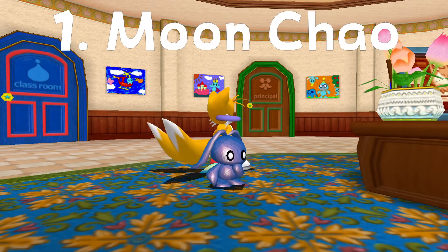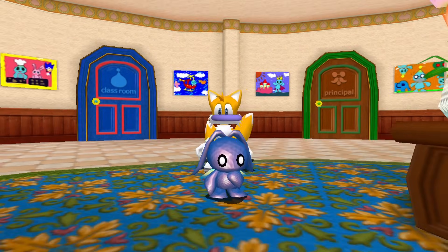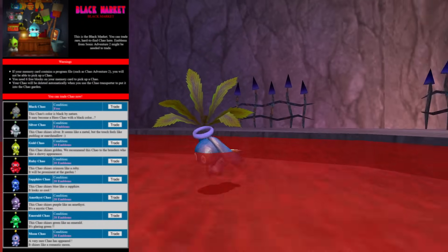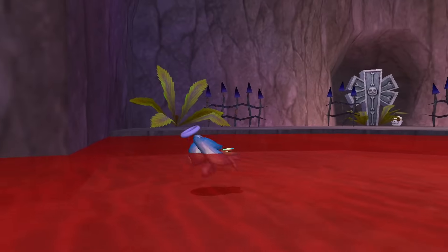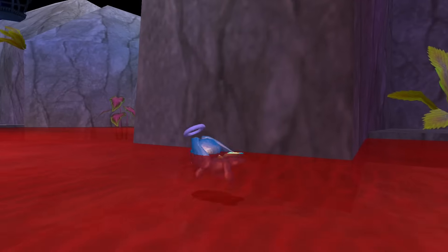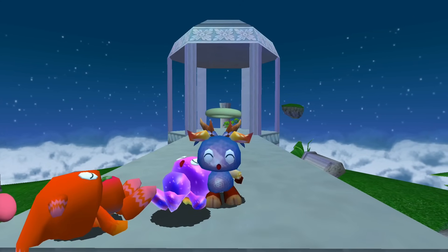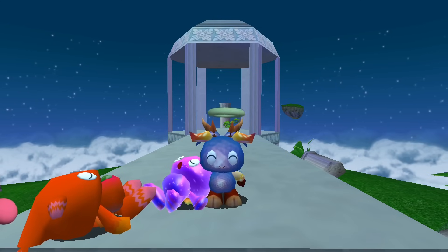The Moon Chao is in my opinion the rarest Chao in the Chao Garden. It is only available without cheats in the Dreamcast version of Sonic Adventure 2. To obtain a Moon Chao, you have to get 30 emblems and use the Dreamcast's online black market feature to download the Chao. This service is no longer available, meaning it is now impossible to get a legit Moon Chao. They are very unique and kind of look like colorful golf balls. I have a Moon Chao in my Chao Garden series named Opal, and I used Chris 2's Chao Editor to cheat one into my PC release since they are otherwise unattainable.